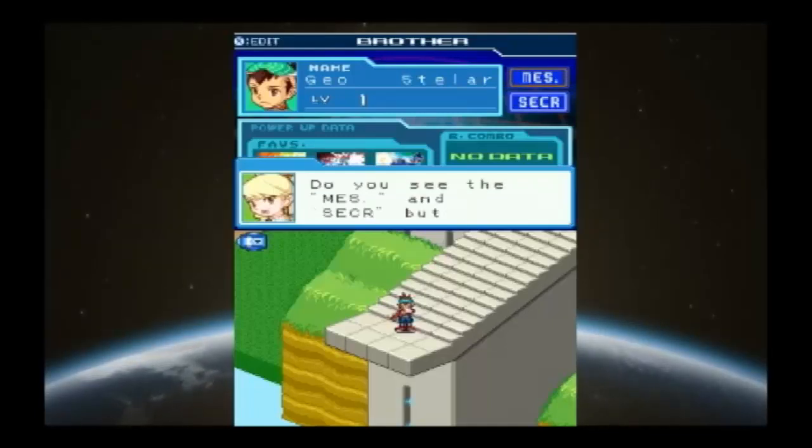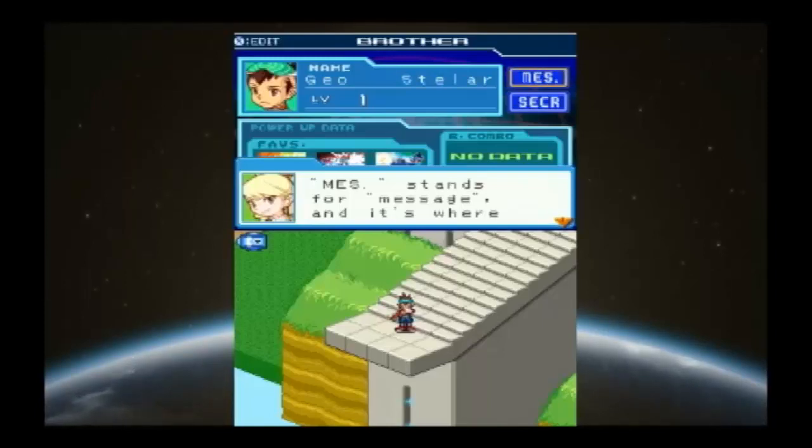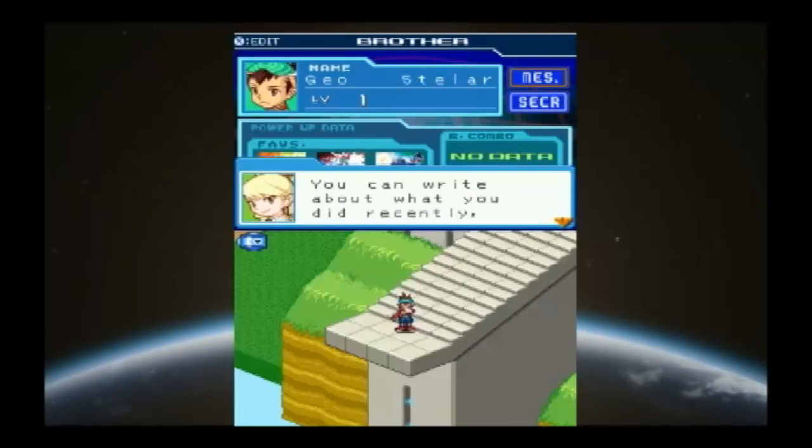Lastly, let's look at the upper right corner — the MES and SECRT buttons. MES stands for Message, and it's where you can leave a note for your brothers. You can write about what you did recently, brag, or whatever you like. You can edit it at any time.